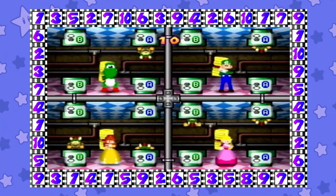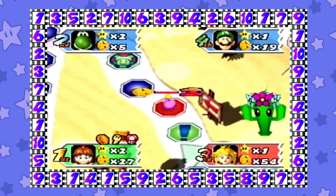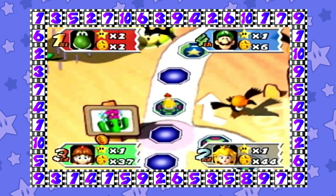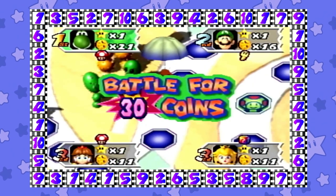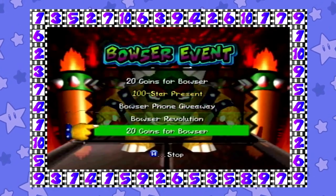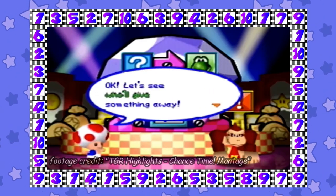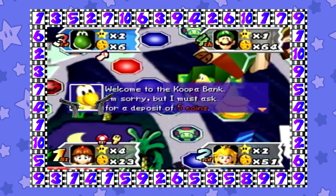Mario Party 3 is really straightforward. The exact same spaces from 2 return here, with small changes: blue space hasn't changed, red space hasn't changed, happening hasn't changed. Item spaces now have a chance of having Toad or Koopa Kid ask you a question for items. Battle space now has a roulette before the minigame, with a rare chance for zero coins to be at stake. Bowser roulette is now actually timeable rather than pure luck. Chance time is now even harder to time and you can't choose the order. The last space yet to be touched on is the Game Guy space.